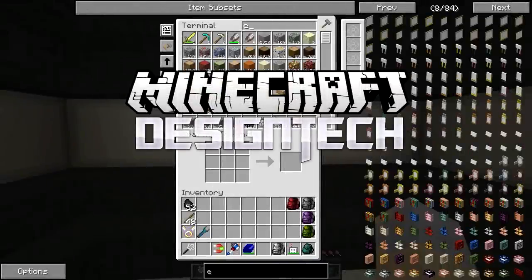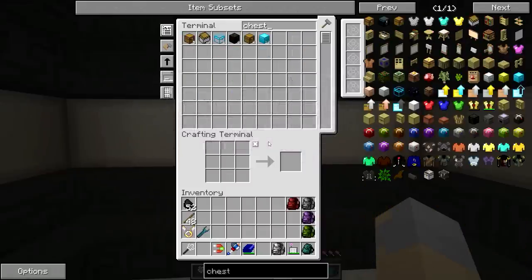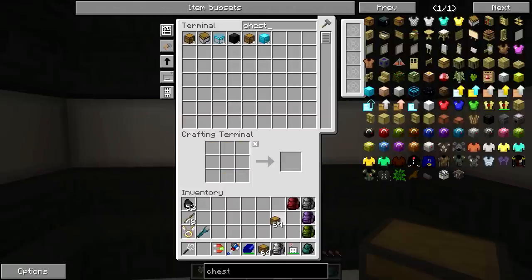Hey guys, WellsNight here, bringing you another brand new episode of Design Tech, my own custom modpack. And in today's episode, what we're going to be doing is making use of that End farm — or of the End, I should say — that we discovered in the last episode.